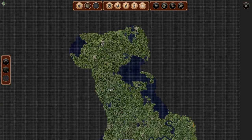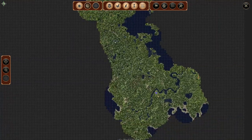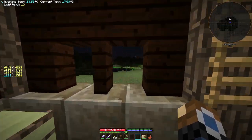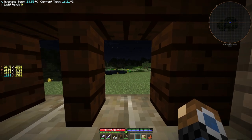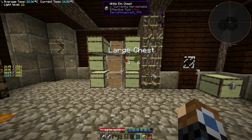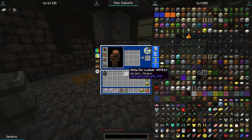We might even head south and try to get towards some of the colder regions where you get more of the other crops, because we only have about half to three quarters of the crops available in the game. We want to get all the other different crop types and berry bush types, and that will allow us to have better food.